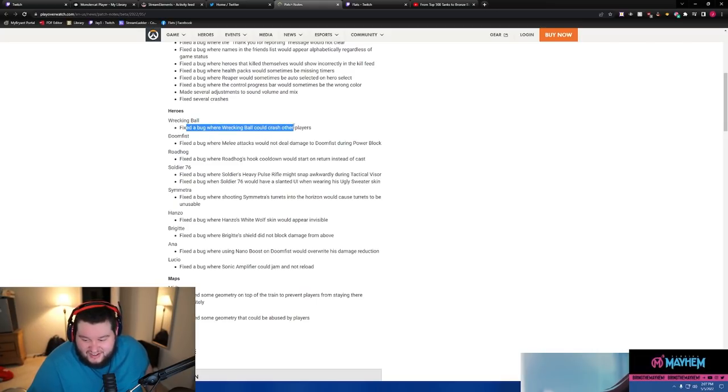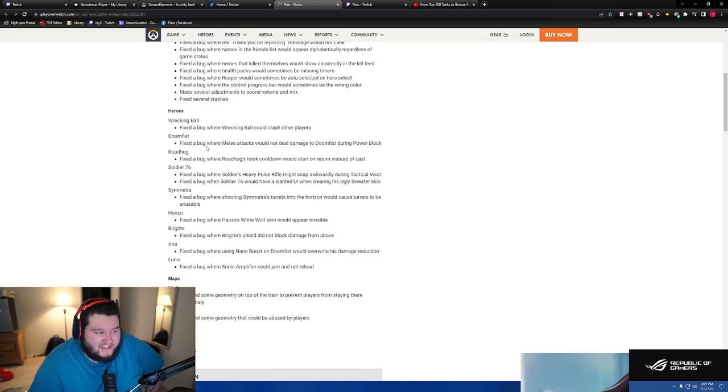The Wrecking Ball bug — if you guys didn't see this, Wrecking Ball was literally breaking the game. They had to patch him out for a little bit. They also fixed a bug where melee attacks would not deal damage if Doomfist was using Power Block, and a bug where Roadhog's hook cooldown would start on return instead of cast.